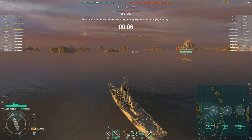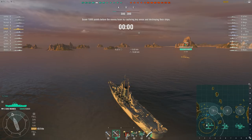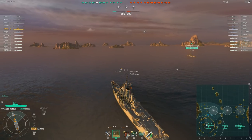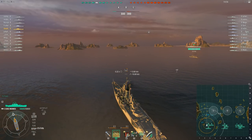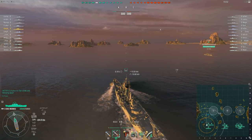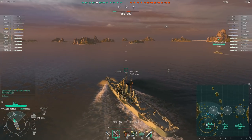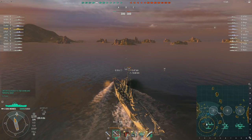Normally the Des Moines is pretty slow to maneuver — it really depends on how you have it built, but it is not the fastest ship. Game started, all ahead full, and it just speeds off. This took me to 30 knots in about 8 seconds.